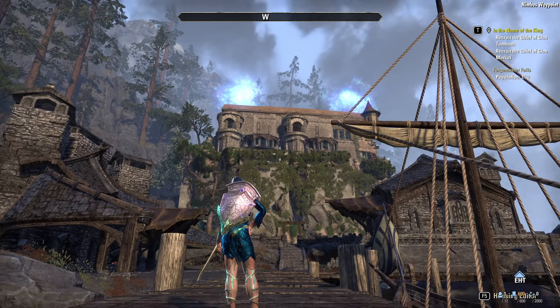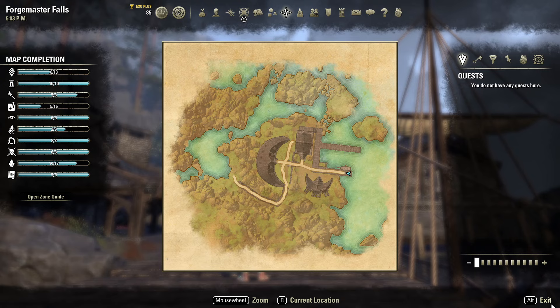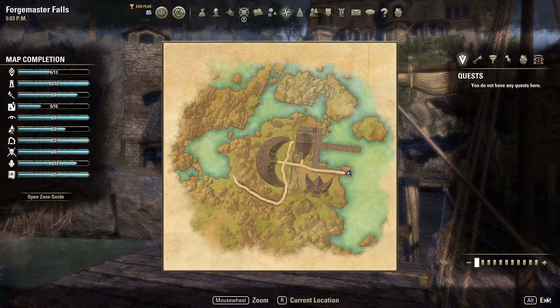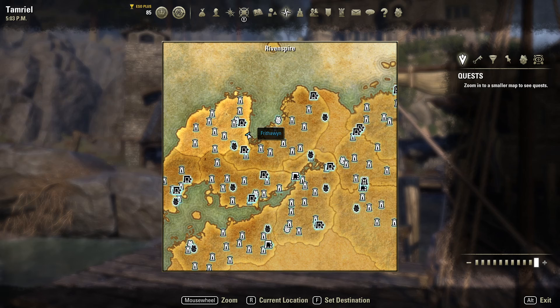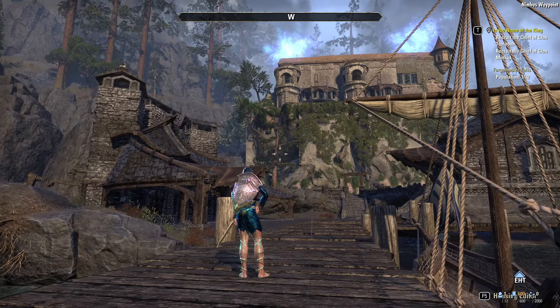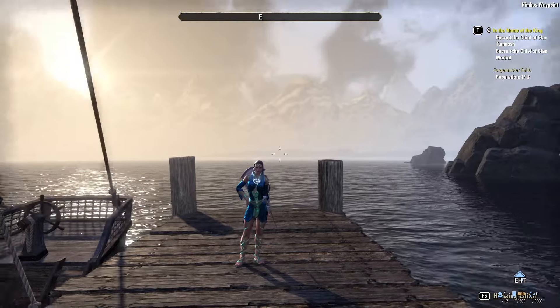Hello and welcome to my Nimbus Waypoint, a custom Forgemaster Falls build. Originally this was an orcish settlement, interestingly off the coast of Rivenspire and not really Hrothgar. I liked the idea that it was originally a little orcish settlement that got abandoned and has been taken over by an innkeeper who caters to those that maybe shouldn't be sailing in these waters.